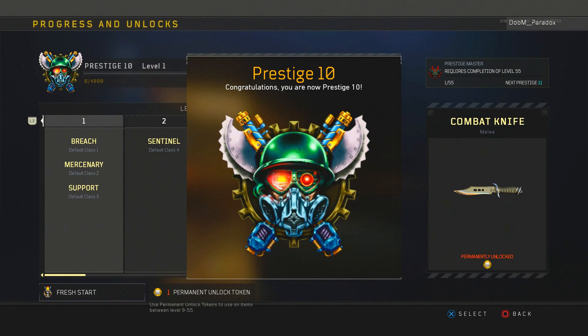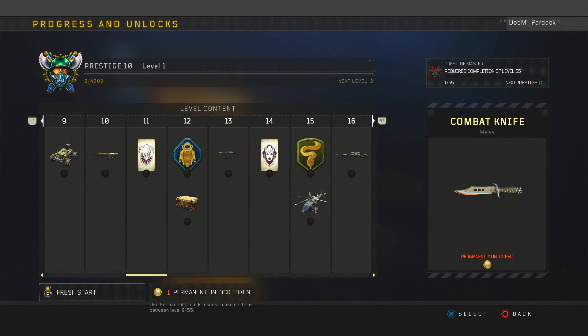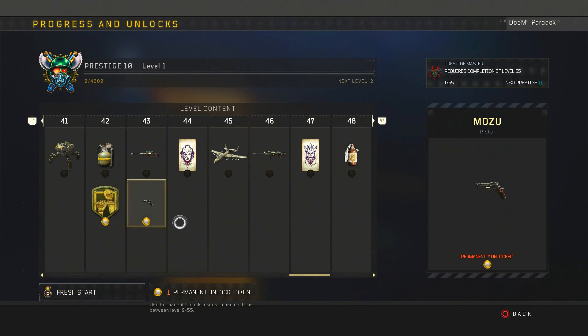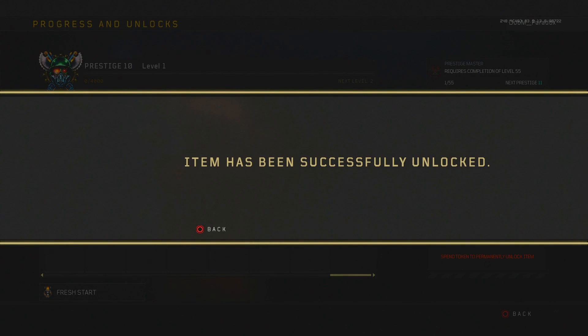Going into prestige 10 — our last prestige in Call of Duty Black Ops 4. I think this one looks the coolest in my opinion. There's really nothing I need to permanent unlock right now, but I might go ahead and unlock the Drone Squad because that thing is actually pretty dope.